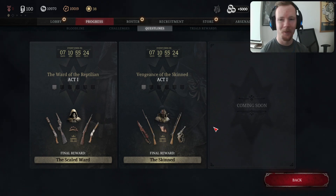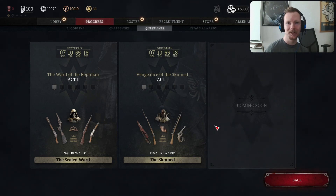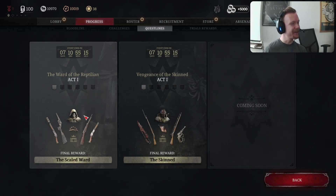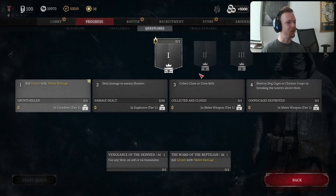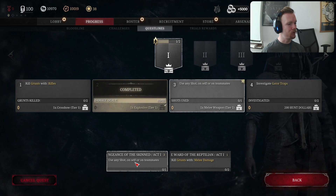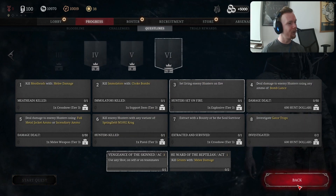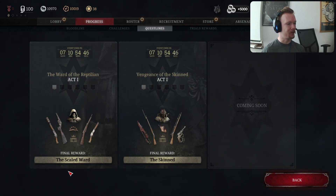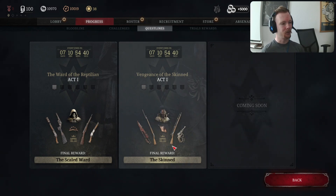Hey guys, editor Ryan here, back with the rest of the 1.12 update patch stuff that Twitch Ryan decided to forget. We have quest lines - the Ward of the Reptilian - a really cool new feature. You can choose what quests you want to do and go down a completion wheel earning more and more rewards until you get the final reward, which is the Scaled Ward skin. They have a time limit to do those things in and you get some cool unique stuff.